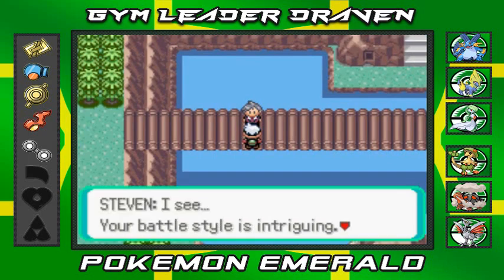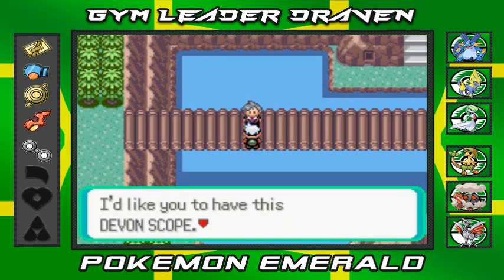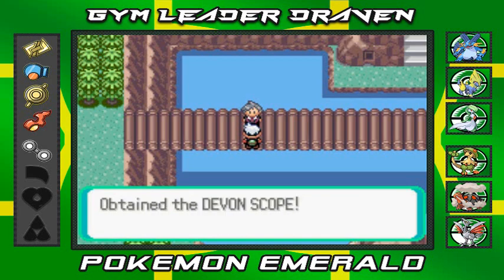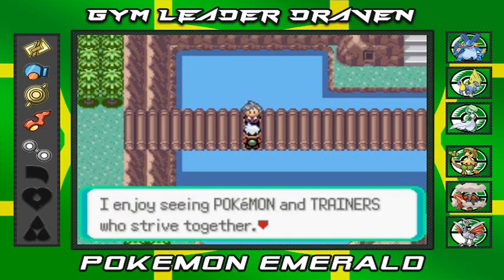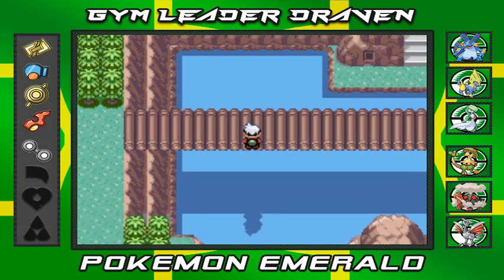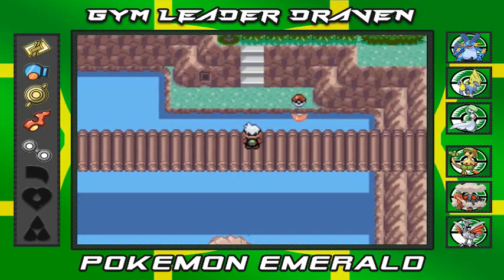It disappears and Steven says: I see your battle style is intriguing, your Pokemon have obviously grown since I first met you in Dewford. I'd like you to have this Devon Scope - who knows, there may be other concealed Pokemon. We got the Devon Scope! Draven, I enjoy seeing Pokemon and trainers who strive together - you're doing great. And he just disappears.